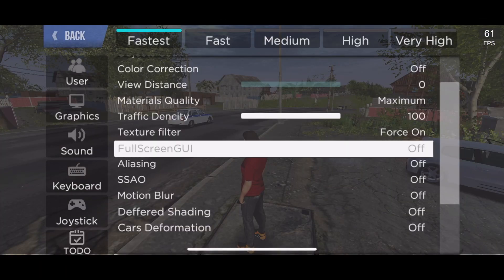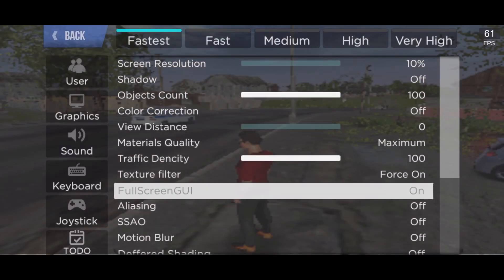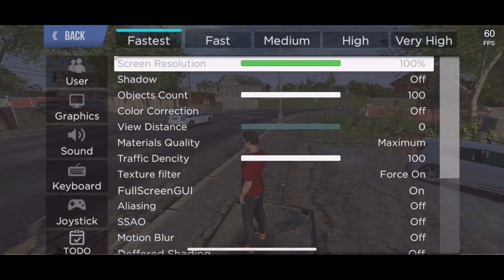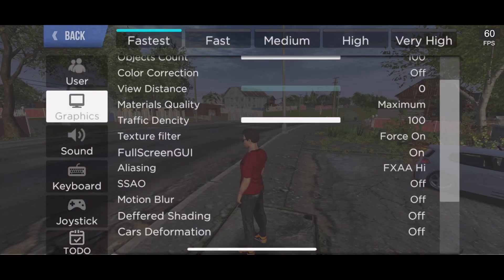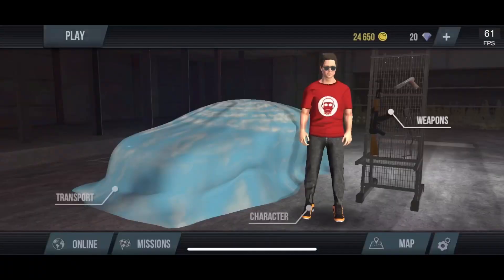Next is the full screen GUI. If you turn screen resolution all the way down and turn full screen GUI on, the menu is completely detailed but the gameplay is not. The aliasing setting allows you to see that far-off building in the distance. When you put screen resolution all the way up with aliasing on, it blends everything so there are no rough edges - it all looks smooth and twice as realistic.